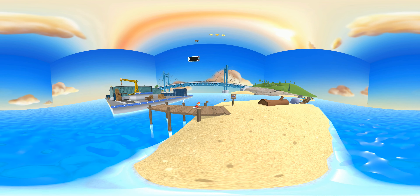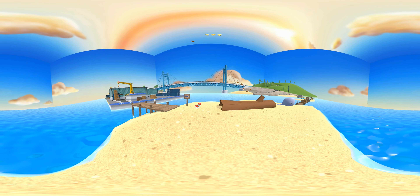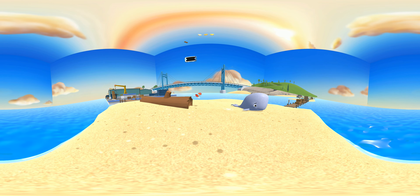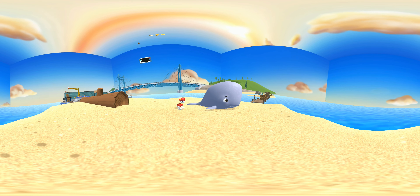You did it! You got the pup treats! We found the whale! Now Marshall can use his water cannons to keep the whale wet. Pick the pup ability that you should use.